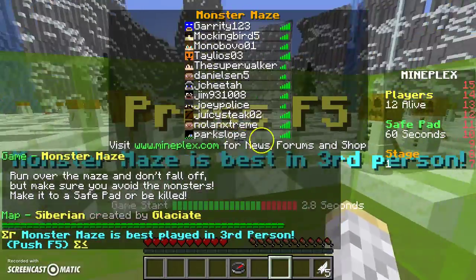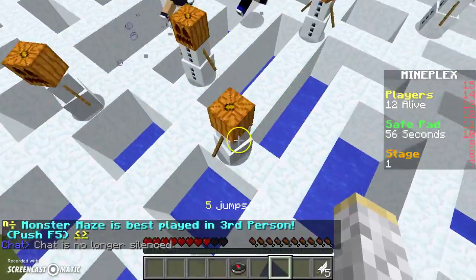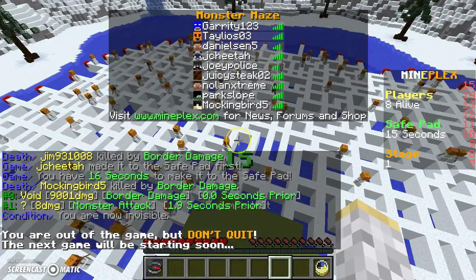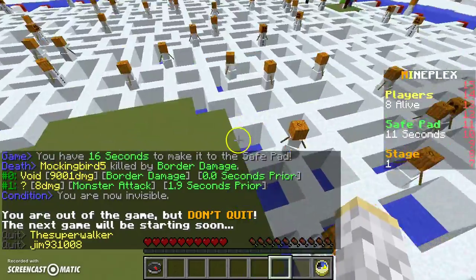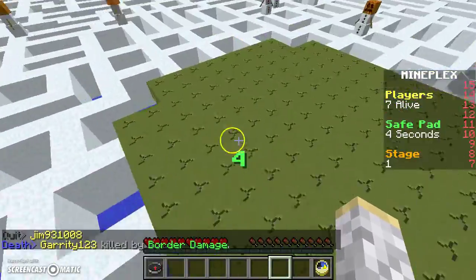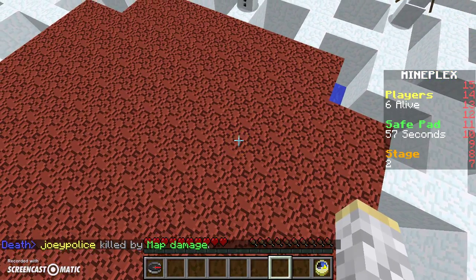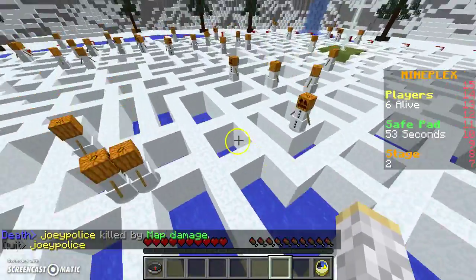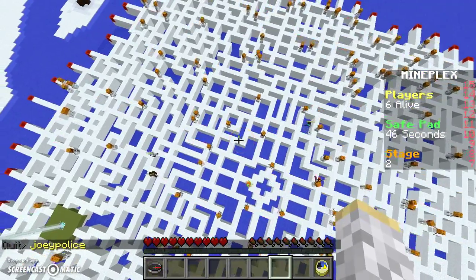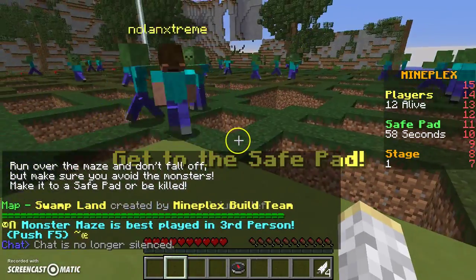We're back on the Christmas Chaos map, which we've played before. I think we've seen all of the maps already, or at least all of the ones I know of — there might be some secret beta map. It's always like this pattern in the middle. The game has started again.